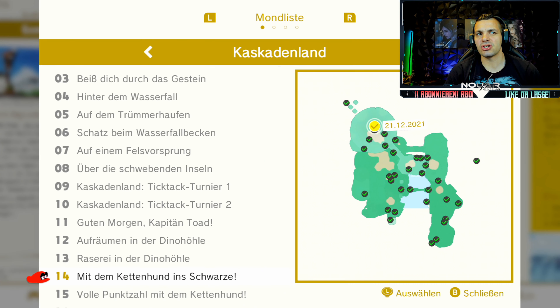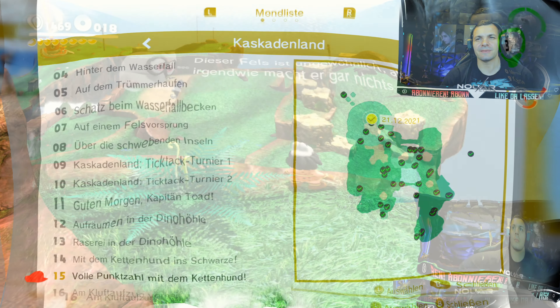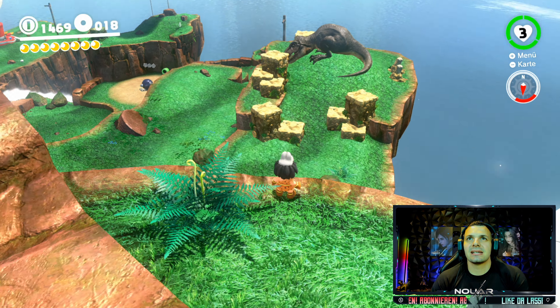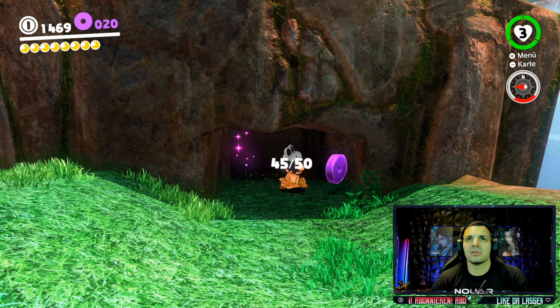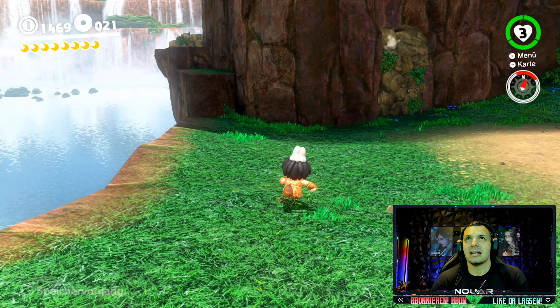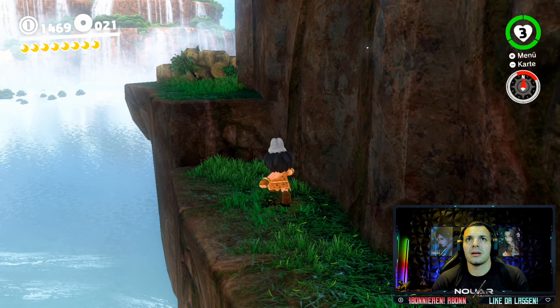Den Power-Mond 14 mit dem Kettenhund ins Schwarze und Power-Mond 15 volle Punktzahl mit dem Kettenhund findet ihr an dieser Stelle. Wir betrachten den T-Rex beim Schlafen - da hinten ist er, unser Freund. Und da unten sind auf jeden Fall Purple Coins, die wir uns gönnen. Auf 46 von 50 - da waren's nur noch vier, meine Freunde.